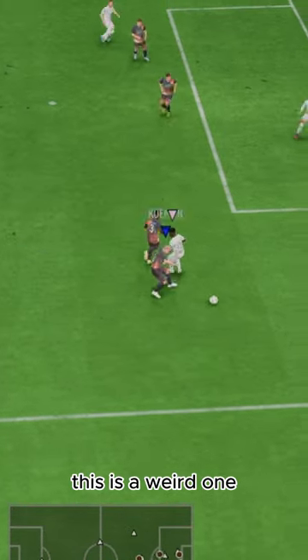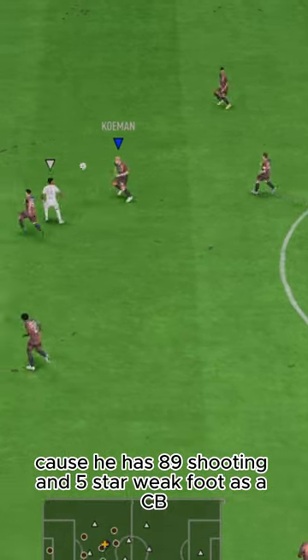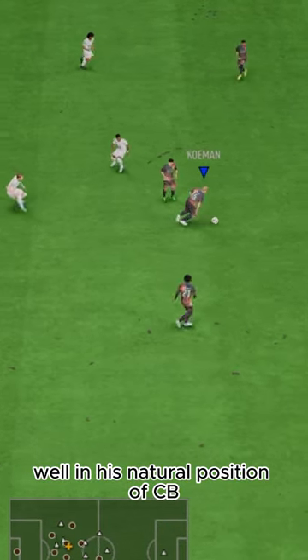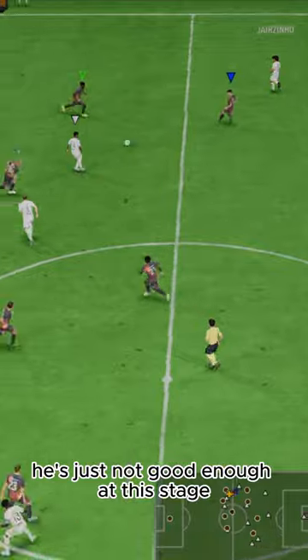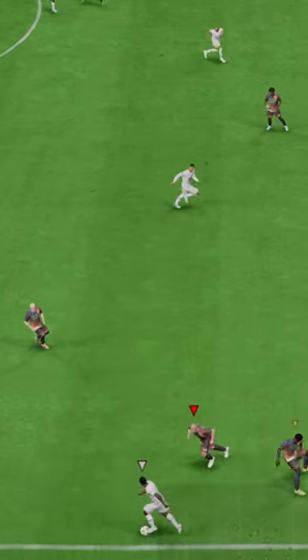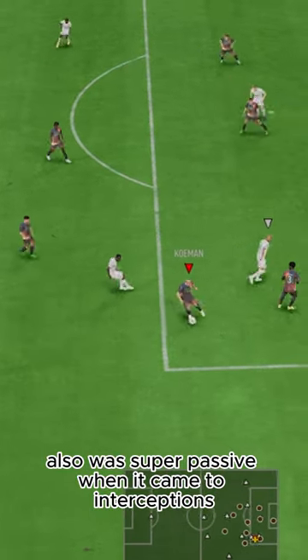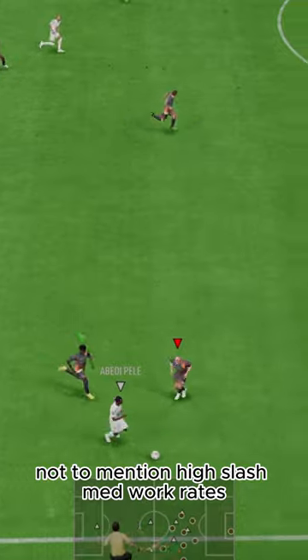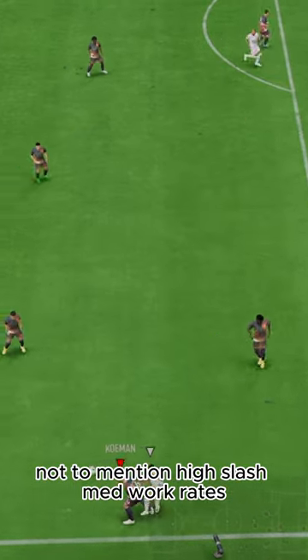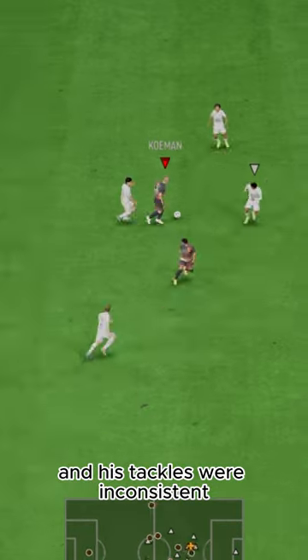This is a weird one because he has 89 shooting and 5-star weak foot as a CB. In his natural position of CB, he's just not good enough at this stage. The 80 pace is too low, even if boosted with a shadow, and his AI positioning I wasn't a fan of — also was super passive when it came to interceptions, not to mention high/med work rates. His physicality felt lower than the stats show, and his tackles were inconsistent.